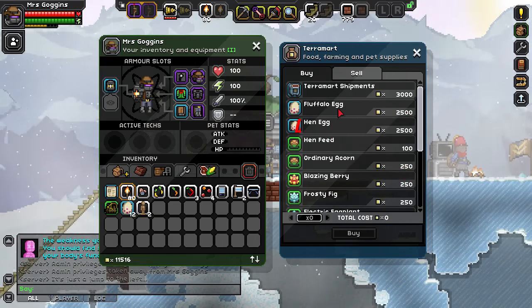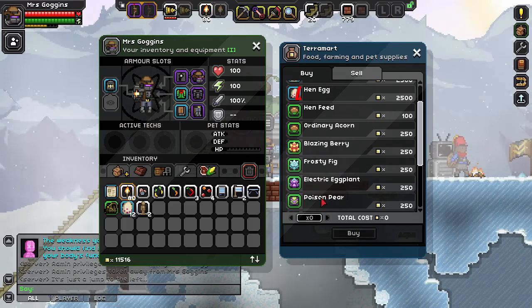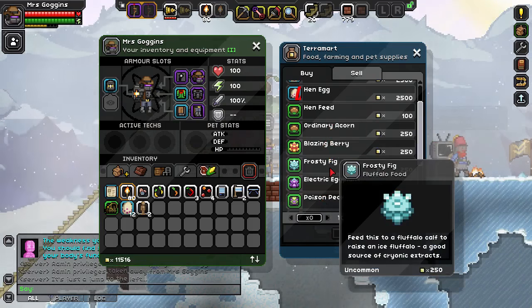And you also need, if you're going to turn a Fluffalo into a big Fluffalo, some of this food: acorns, berries, figs, eggplants, and pears. Each one of these, when you feed it to a baby Fluffalo, will grow up to be a different kind. So there's a common one, that one raises a fire Fluffalo, ice Fluffalo, and so on.